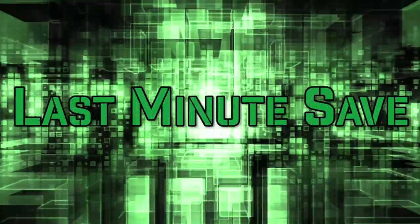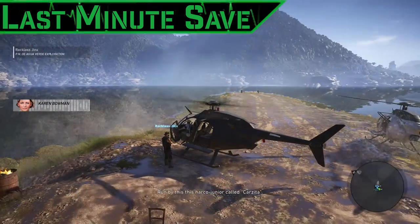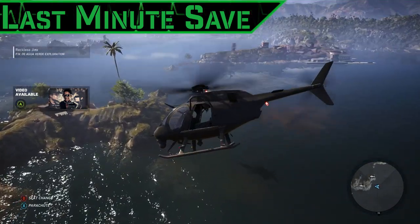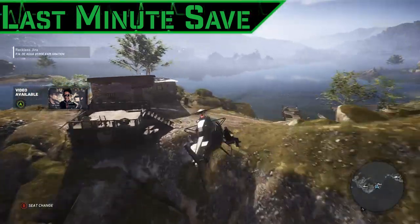First up is Last Minute Save. There are a bunch of helicopters in the game you can fly around, and something fun you can do is switch seats in the middle of mid-air. When you're flying, just switch seats from the pilot to co-pilot, swing out of control for however long you can hold it, and then do your last minute save and jump back in the seat.